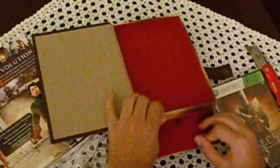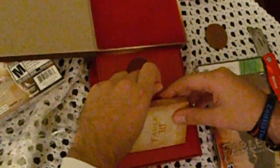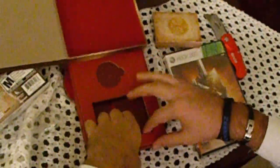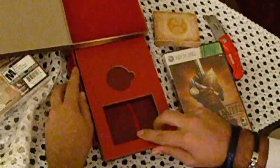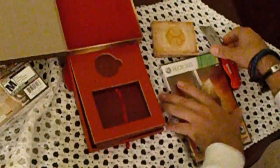Let's see what else we have. We got the coin — good, evil. Playing cards. Let's open up the game, see what we have here.